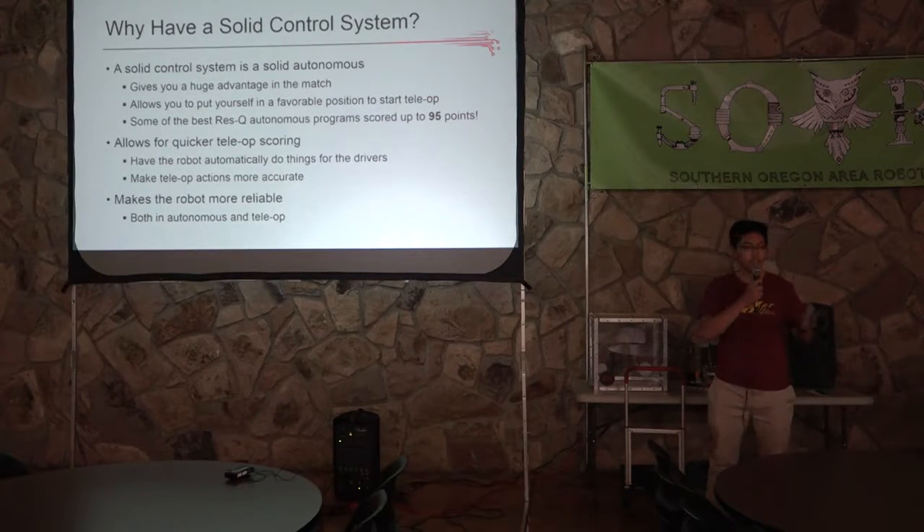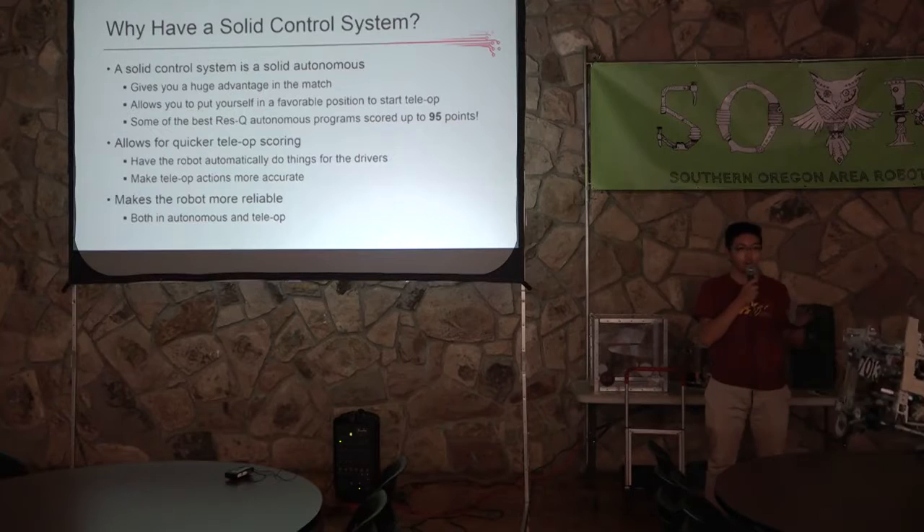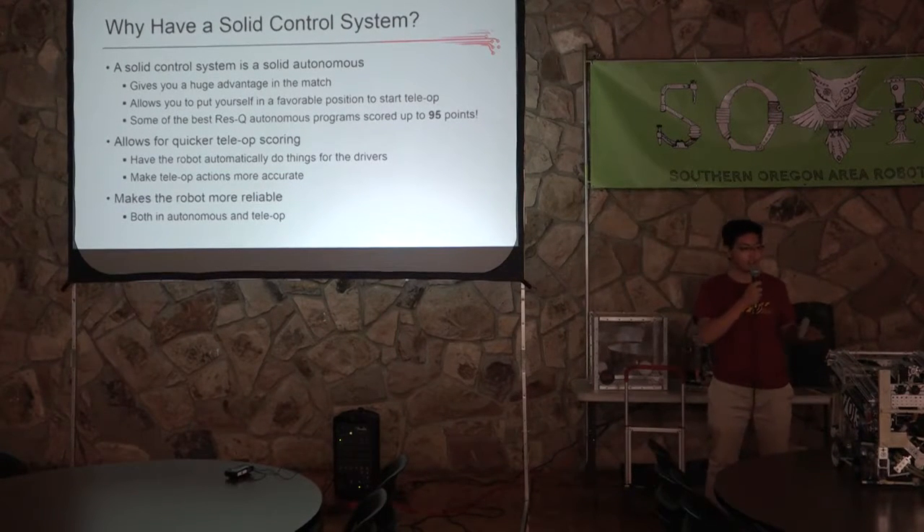In autonomous you can set yourself up in a good position for teleop. For example, last year we set ourselves up right next to the mountain so that we could easily go straight from autonomous into teleop scoring. In autonomous you can also establish a good lead — some of the best teams were scoring around 95 points just in autonomous itself. If you have a good autonomous, you can easily get the upper hand quickly and maintain that lead.